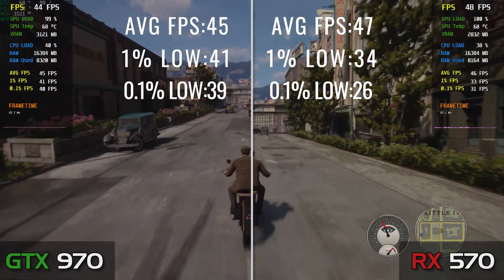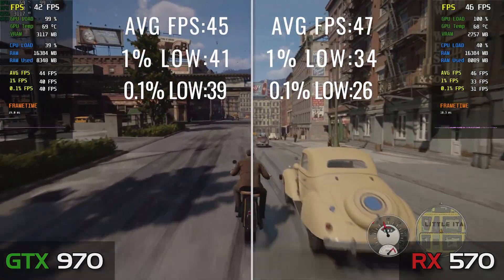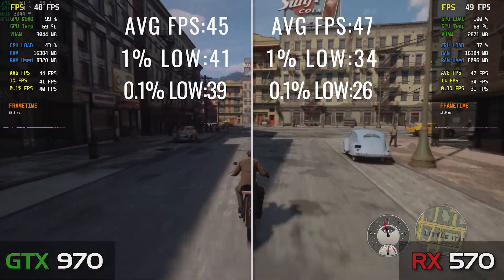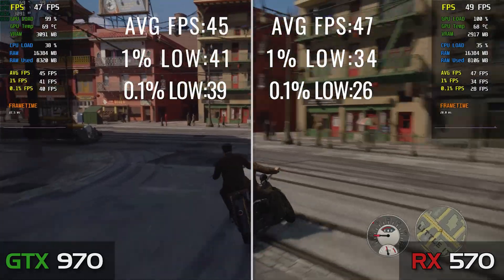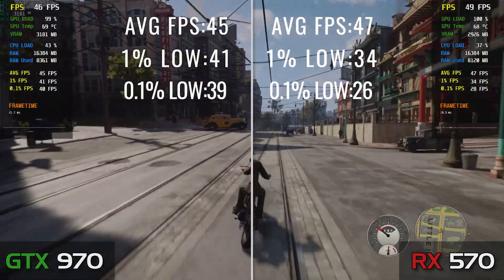In the Mafia remake, using the maximum preset available at 1080p, although the 570 gets a bit better average FPS, the 970 gets the win in the percentile figures this time around. Obviously, both deliver perfectly playable FPS, with yet again very similar results, as was the case so far during the benchmarks.